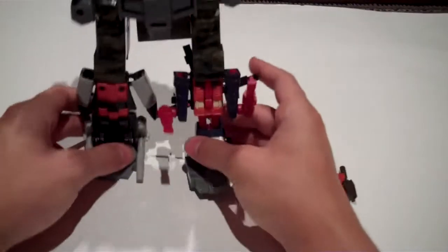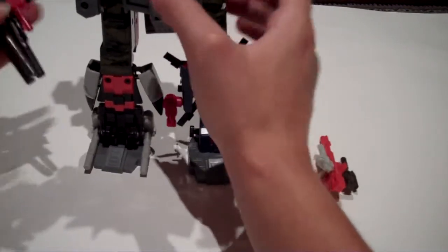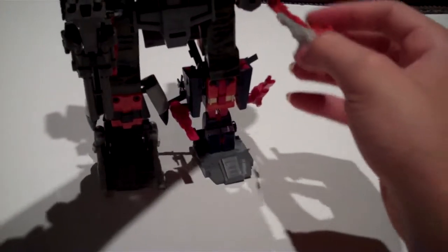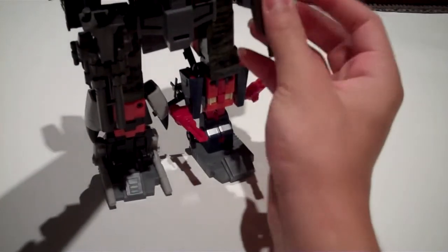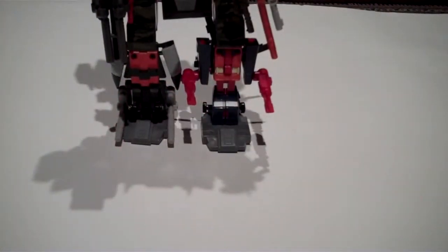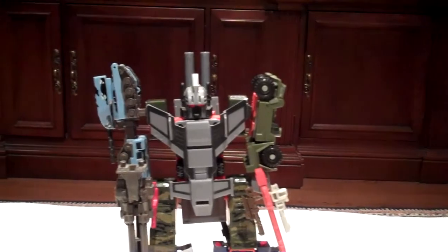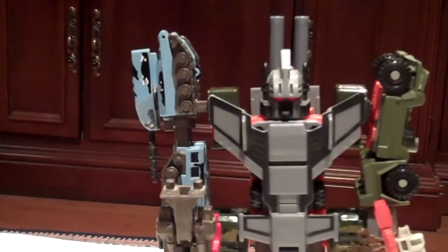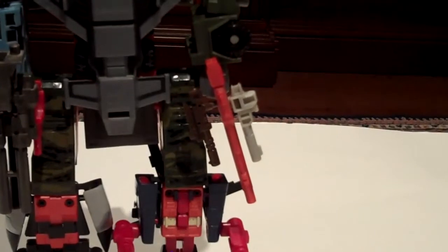Now the moment of truth: putting the guns in his hands and getting him to stand up. Plug each of these into his hands. Now that they're in, you can see he's got the guns hanging off his feet, his five-barrel blaster in the same hand that has the tank turret on it, and his triple-barrel blaster in the other hand.